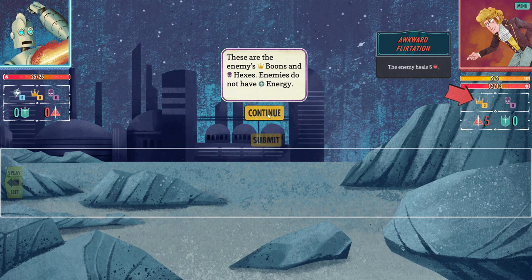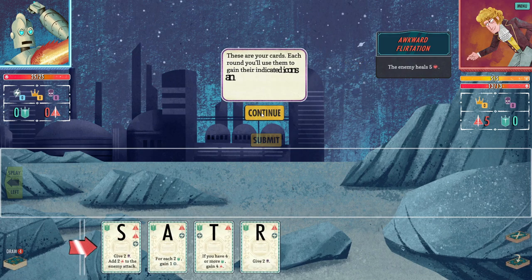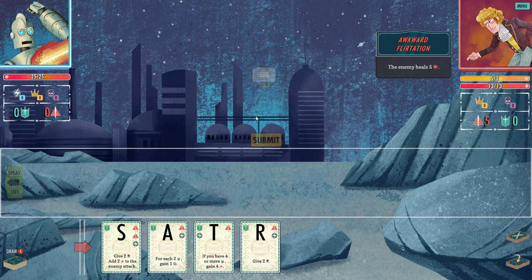These are the enemy's boons and hexes. Enemies don't have energy. The enemy's attack and defense for each round are displayed here — you're attacking for five and have no defense. The enemy's next ability is here; he will take this action on his turn, so he's healing. And then here are my cards — each round you'll use them to gain their indicated icons and activate one highlighted ability.